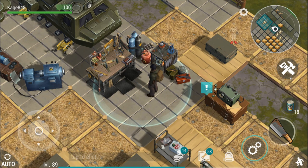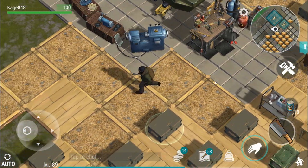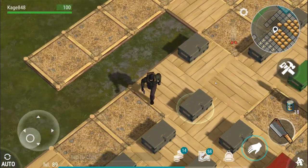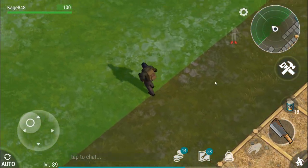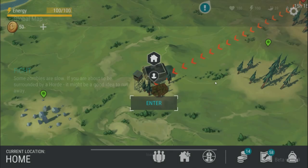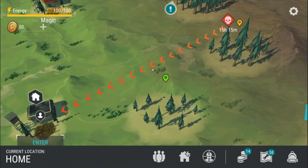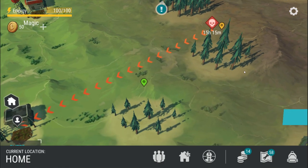Gun bench is now complete — yeah! I would take a screenshot with the gun bench but that is not going to be the awesome part of this video. The awesome part is going to be us going to some NPC raiders. I only have a little duct tape — I keep harping on duct tape, I'm sorry guys. Let me know in the comments what's the best way to get duct tape.